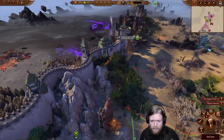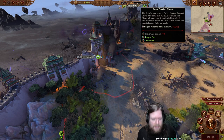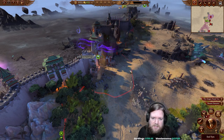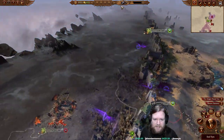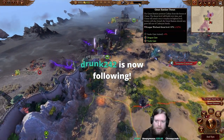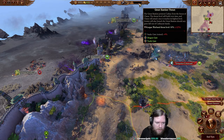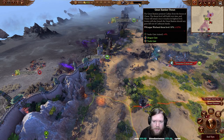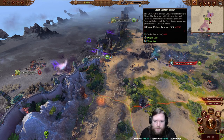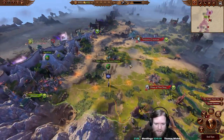The Great Bastion threat trends toward 100%, at which point a fight initiates. Right now it's going up 12% per turn, so we have about eight turns before the next attack on the gates. We want to try to get the Snake Gate repaired before then.